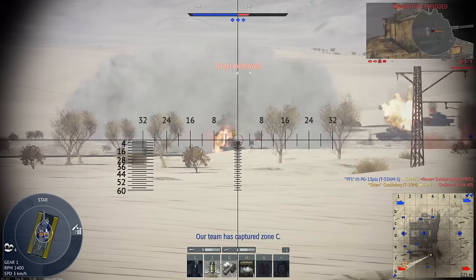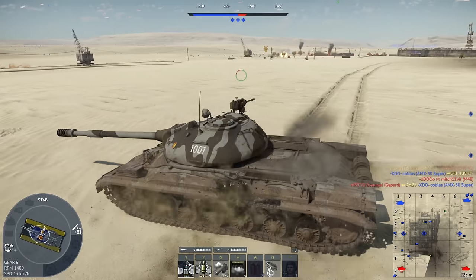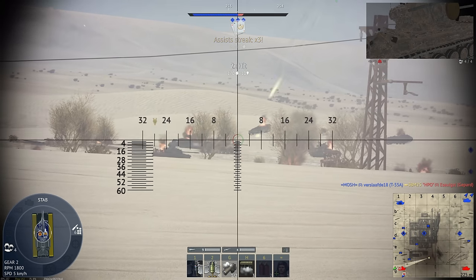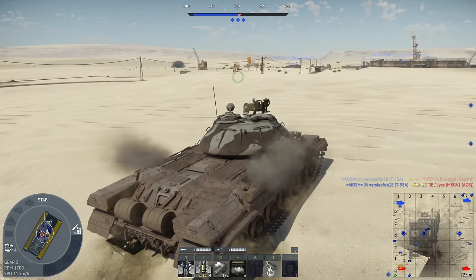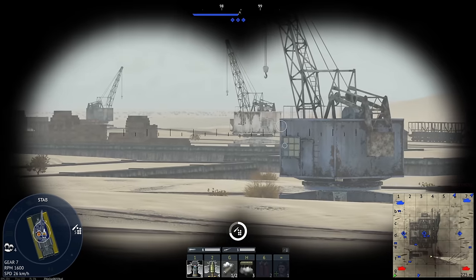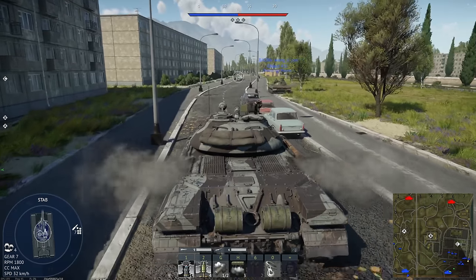In my opinion the APDS also has better post-penetration damage, at least compared to HEAT-FS — it's a bit superior. If you're facing an M103 the HEAT-FS is going to be superior, however otherwise APDS is better. When you get into up-tiers, HEAT-FS no longer really matters much — the range in which HEAT-FS is really good is pretty small in terms of BR range, whereas APDS and APFSDS cover a much wider range.